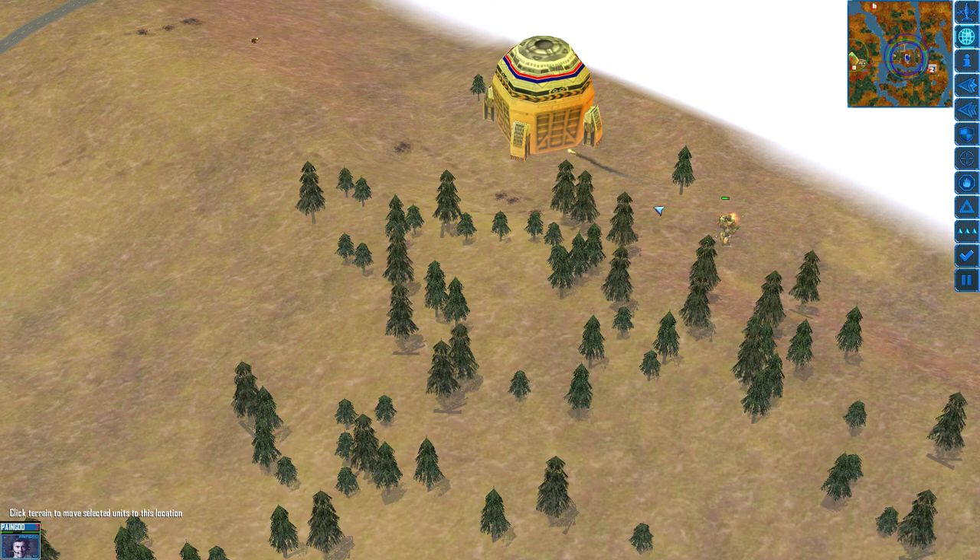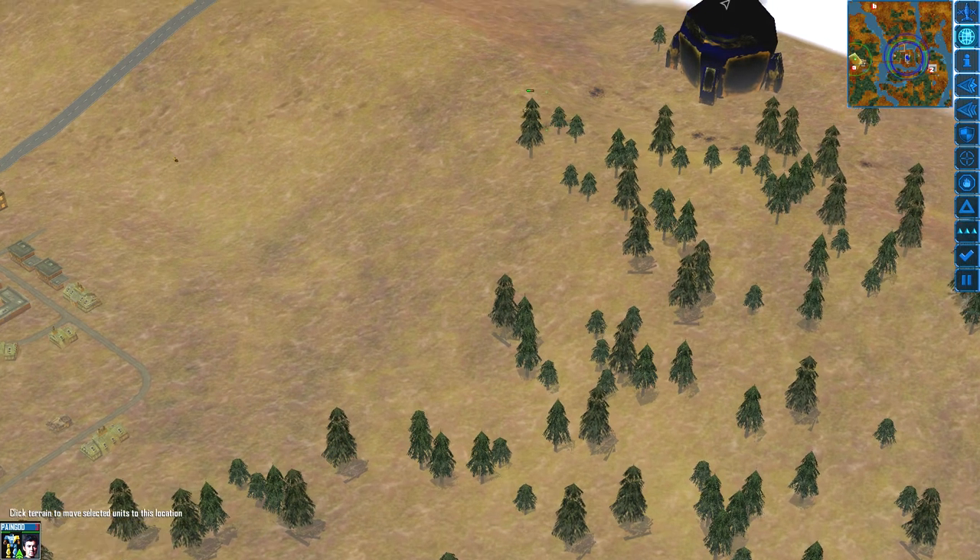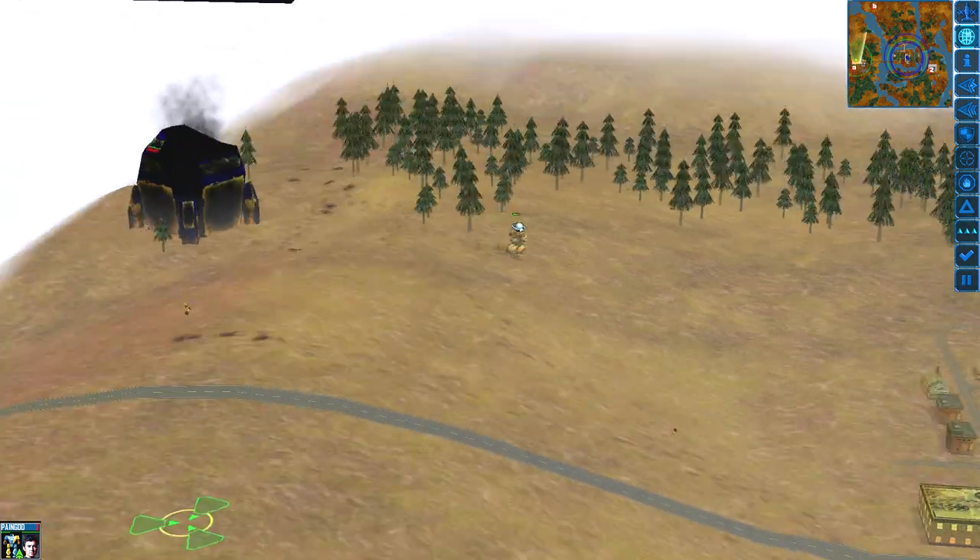Somebody thinks they can hurt me. I brought the Mad Dog and a Victor and it went really good. But that Dragon just kind of got hammered. Anyway, you can kill the dropship - it fights. That is awesome.